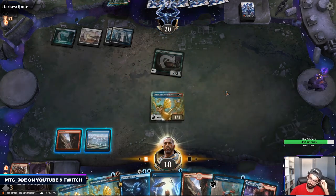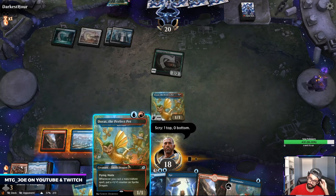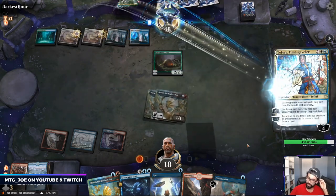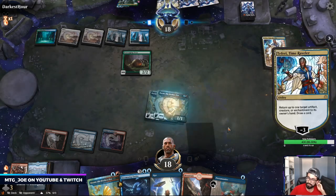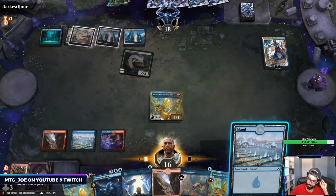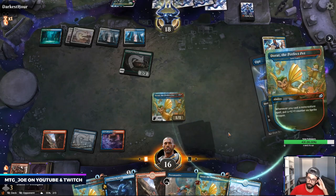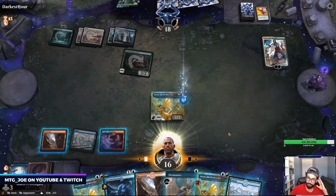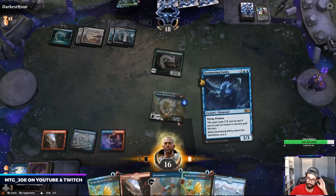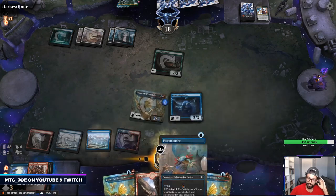Need a blue source. The way our hand is shaping out — I don't think I wanted that. I've got time though. We've got Ooze — we need to take Teferi off the battlefield. Let's figure out our turn. They countered my Opt — very aggressive line.